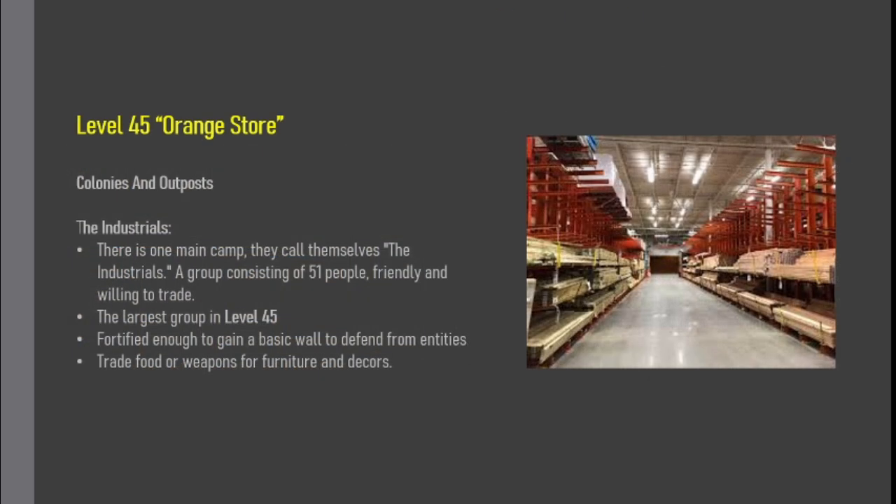Colonies and Outposts: The Industrials. There is one main camp; they call themselves the Industrials — a group consisting of 51 people, friendly and willing to trade. The largest group in Level 45, fortified enough to have a basic wall to defend from entities. They trade food or weapons for furniture and deckers.